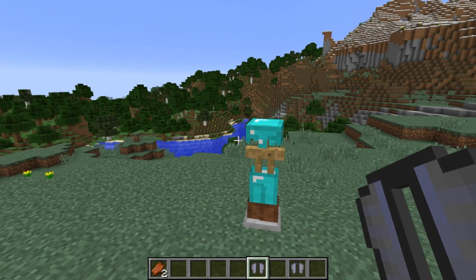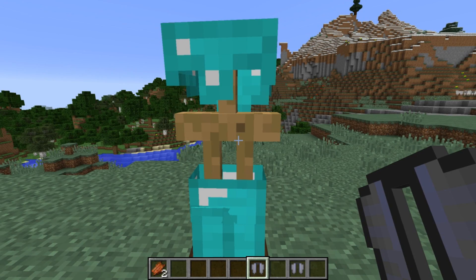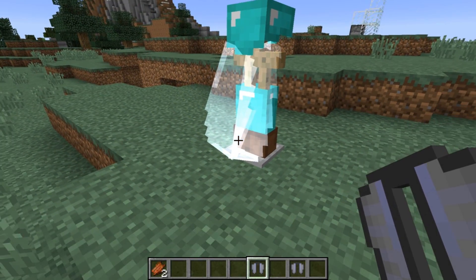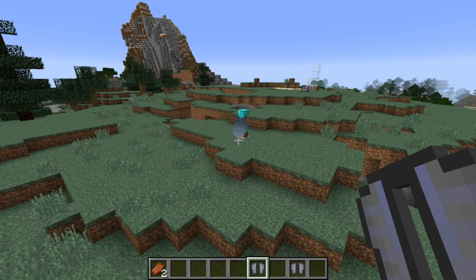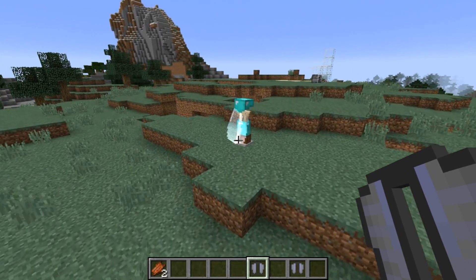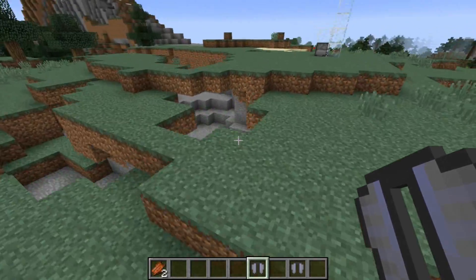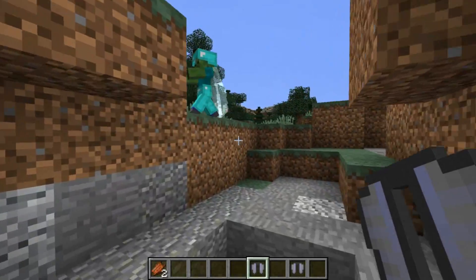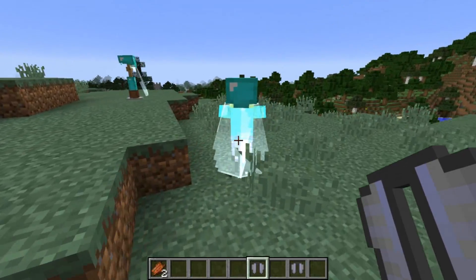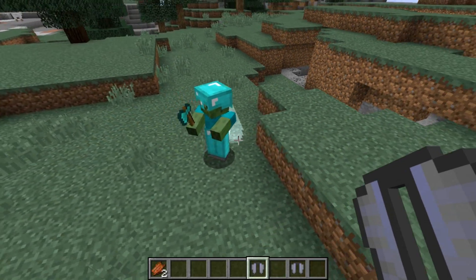Now, for a change that a lot of you are going to be very, very happy about: you can now place an Elytra onto an armor stand, and it will render. You can see the Elytra is on the armor stand. There is a bit of a rendering issue which sometimes randomly fixes itself. Elytras will now render on armor stands and actually other entities as well — there is a zombie down here that's wearing an Elytra, so entities will now have the Elytra rendered if they are equipped.